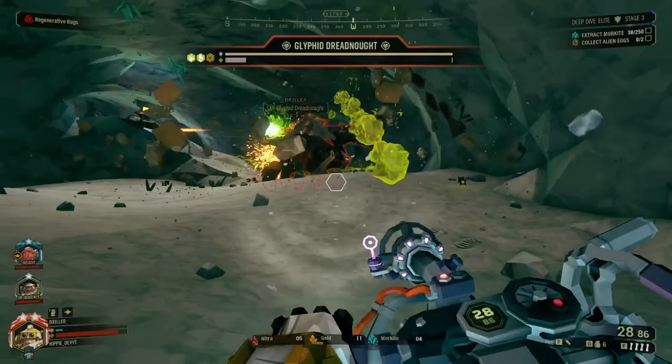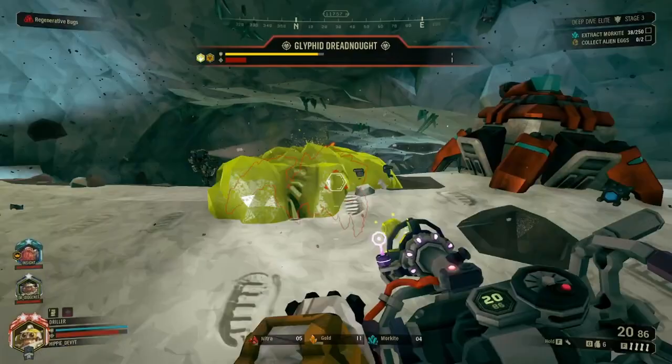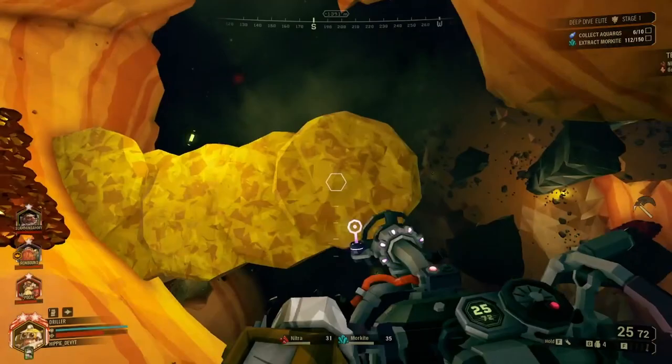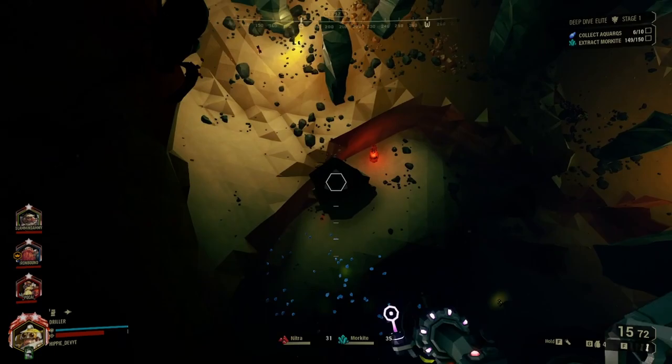One weakness for this gun — which is pretty much the weakness for all the Driller's guns besides the cryocannon and a thin containment mod — are Magteras. This still hurts Magteras pretty badly and the slow effect is nice; you can shoot them and run away if you really have to, but you're still pretty weak to them. When a Magtera swarm comes, you can use your charge shot and other tools to kill them, but you need to be on the move — moving side to side using dash to reposition — because they're still likely to get a shot off at you.